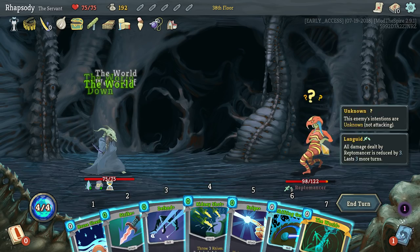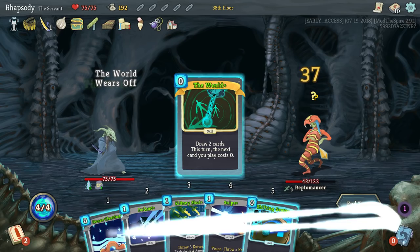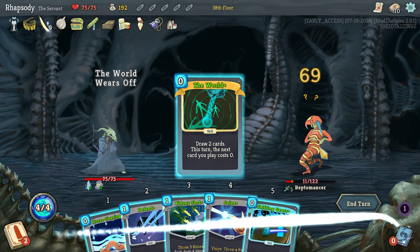We're using six and seven here. Basically I just have to make sure I play the Strike first — I'm either hitting seven, six, or six, six, because The World puts itself back in the place of six.